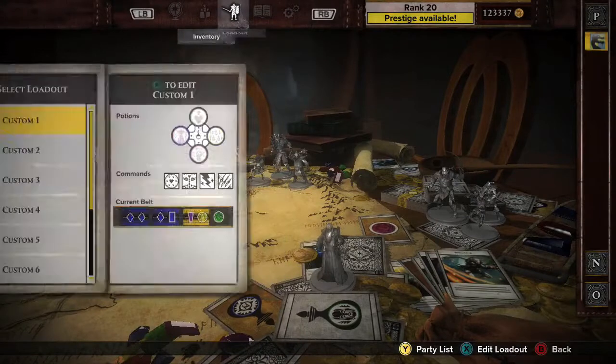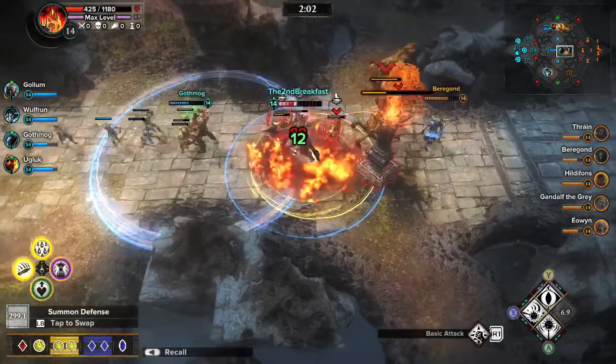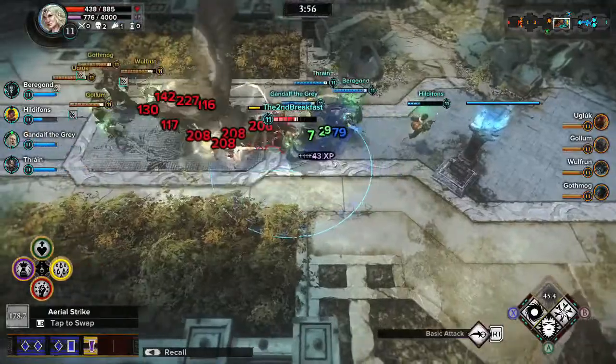A loadout is a set of items and bonuses that enhance a Guardian's default statistics and provide new capabilities. There are thousands of ways to build loadouts, and the decisions you make have a dramatic effect on your Guardian.